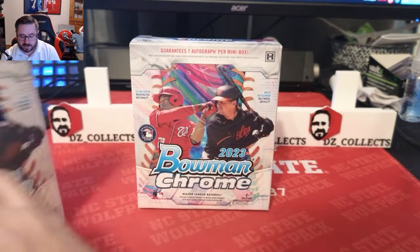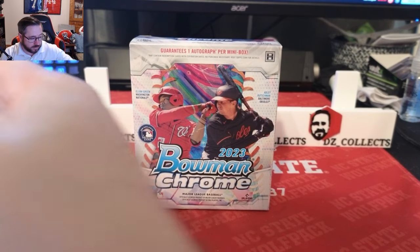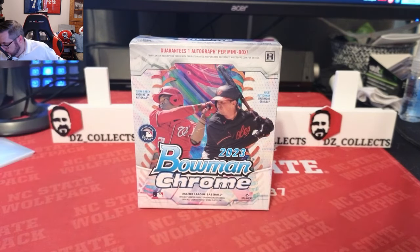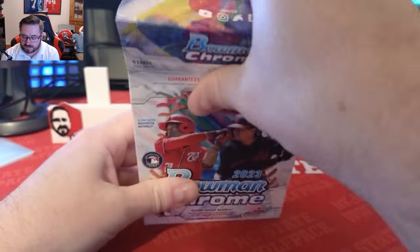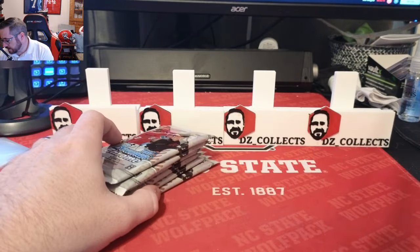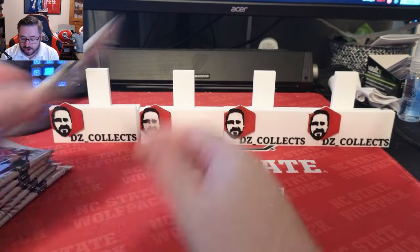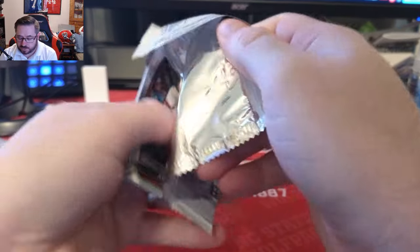We're hoping box three gives us the Babe Ruth. I know Ethan Solace is a big one — Yankees have some good prospects. If I don't know all of them, feel free to let me know in the comments. I'll do my research after I open and sort these, but we're going to get right into it — first pack of 2023 Bowman Chrome.